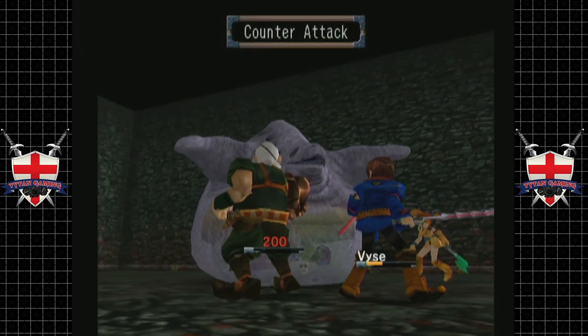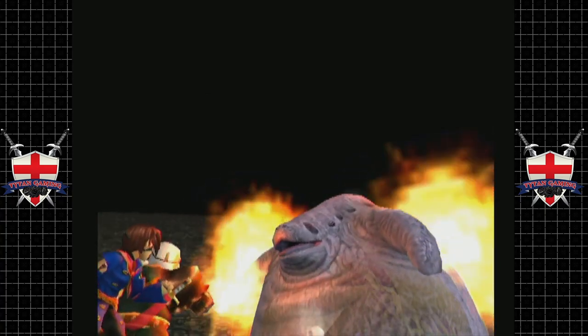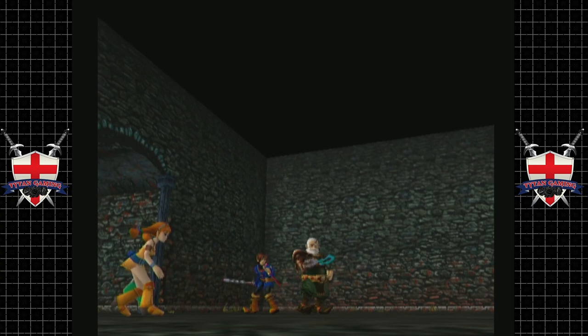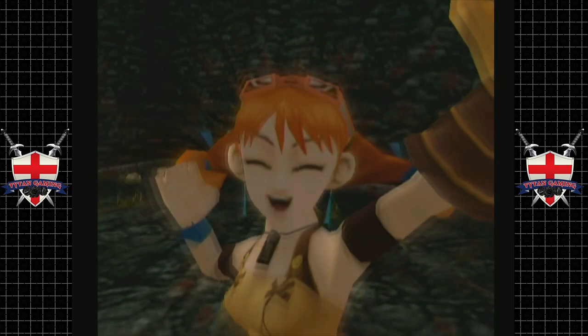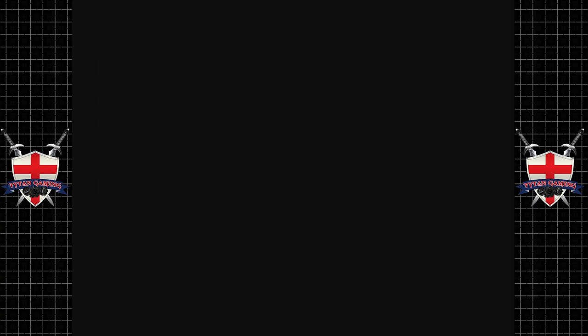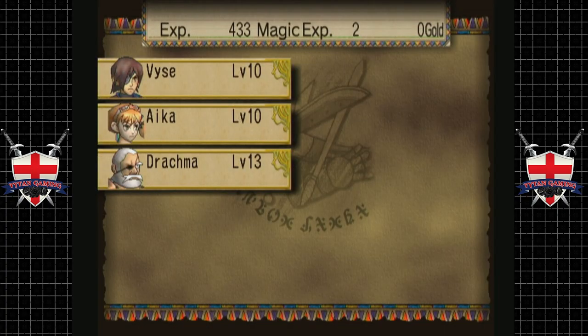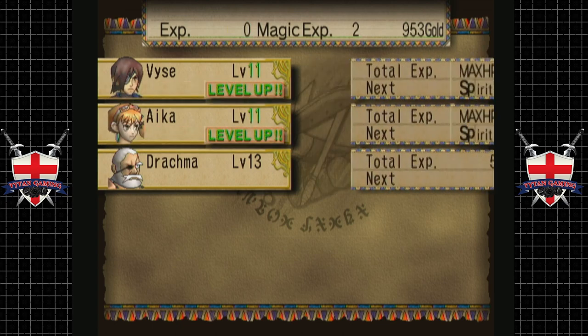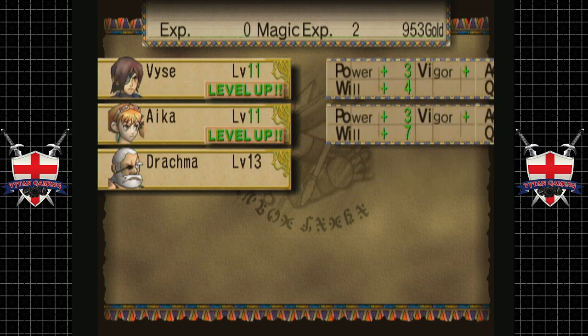Nice — countered, finished him off! Get the fuck out of here. That wasn't too bad. We killed the giant disgusting blob monster. 433 XP — not bad. And nearly a grand in the bank. Happy with that.